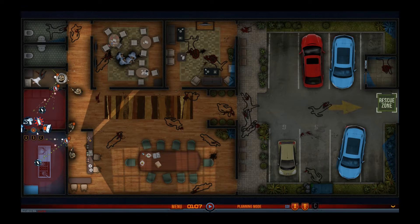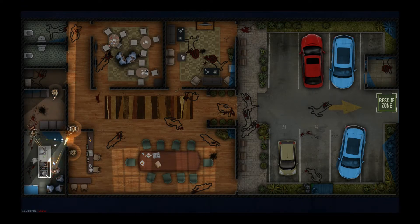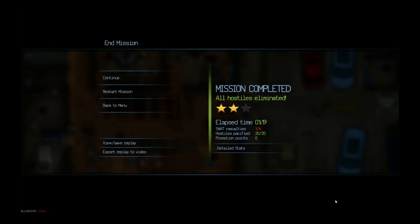And then you guys on B to come through this door. A — and there was no one in there. Wasted flashbang, never mind. Good job. Oh. Fuck. SWAT casualties. Somebody died just at the end. What a disaster.